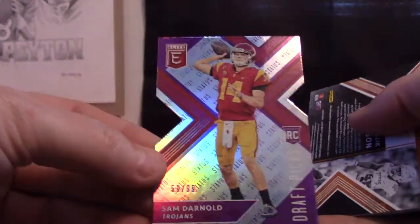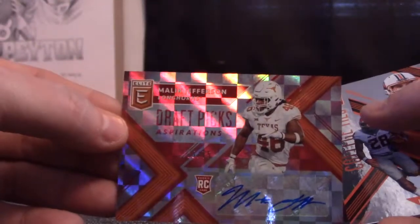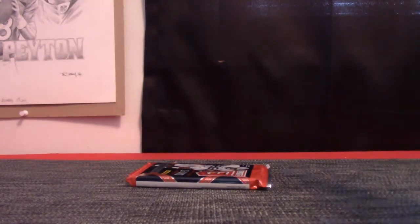Pack 19 is Justin. Sam Darnold die cut, numbered 59 of 99. And Malik Jefferson 25 of 75. You got it Bobby. James Washington. And your base. I think Justin does have a little stack right here — I'll put those with yours Justin.